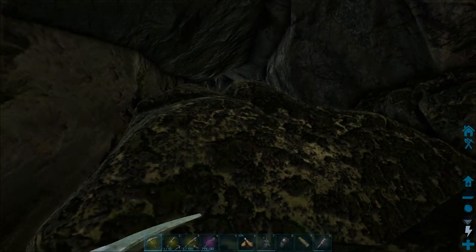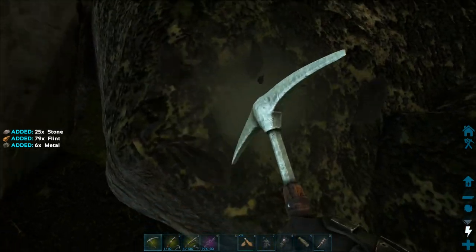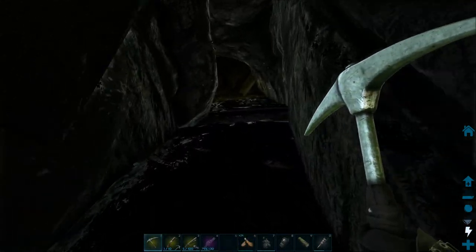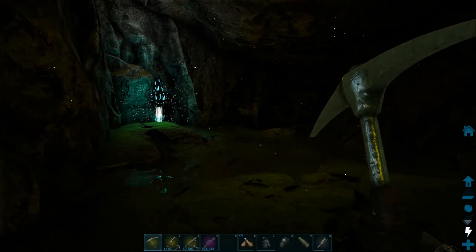There are stones blocking the entrance, so get your pick out and destroy them. Go through the small tunnel, and in the cave to the left you'll find the Artifact of the Massive.